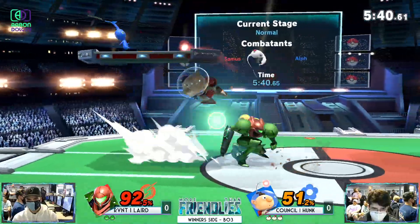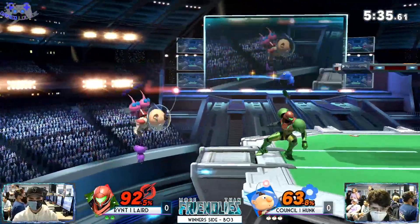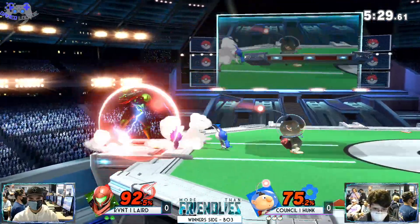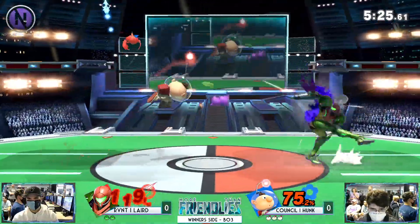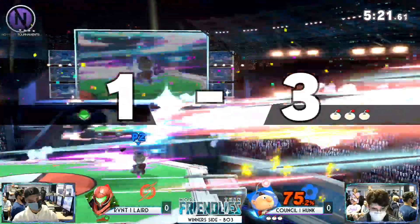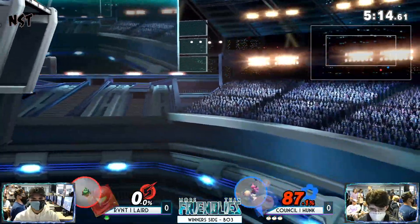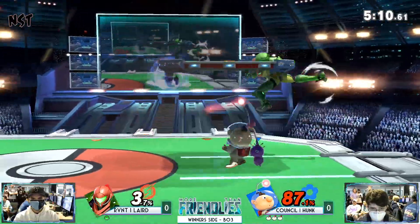He goes — dash attacking these Pikmin, trying to get them off with the down smash. Down smash is a great move in this matchup. Same with that up beat out of shield. He's going to need to make sure that he does that, especially with Hunk's playstyle. Laird is clearly adjusting for the matchup a little bit more, but it's just a little too late — he's taking too much damage this stock. Then he'll have an easier time dealing with the Olimar once he gets the Pikmin off him.